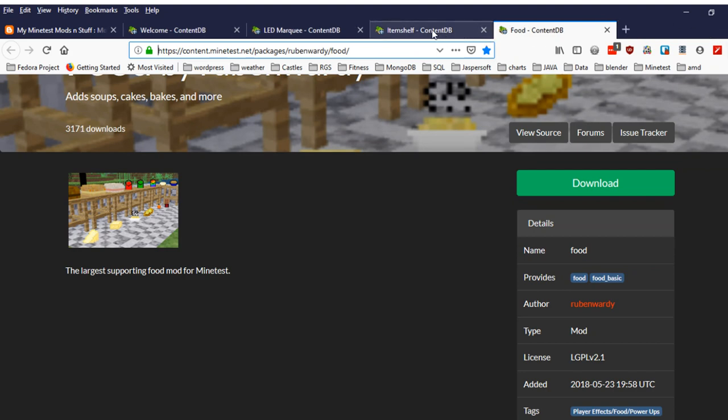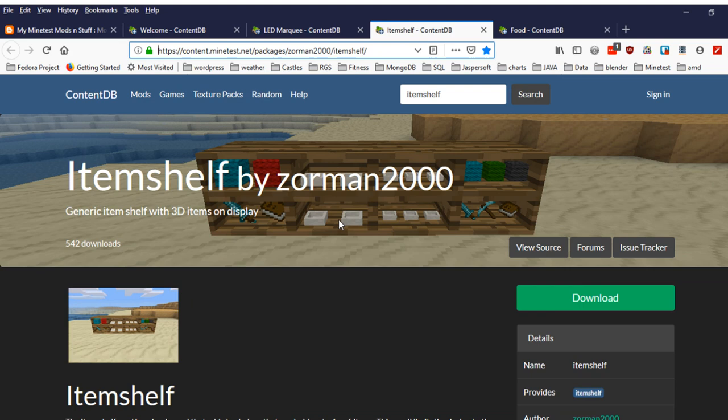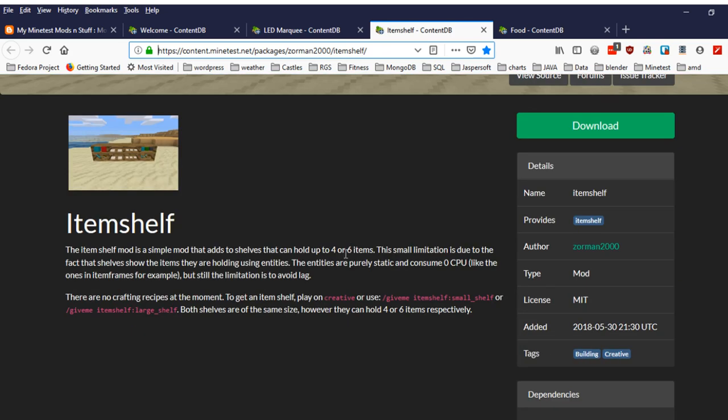Another mod in this cornucopia episode is the Item Shelf. I saw this a long time ago but never used it. There are no crafting recipes for this — for survival players you have to use creative mode or the /giveme command.